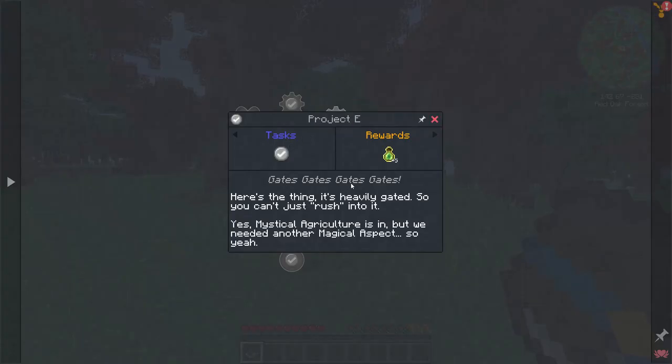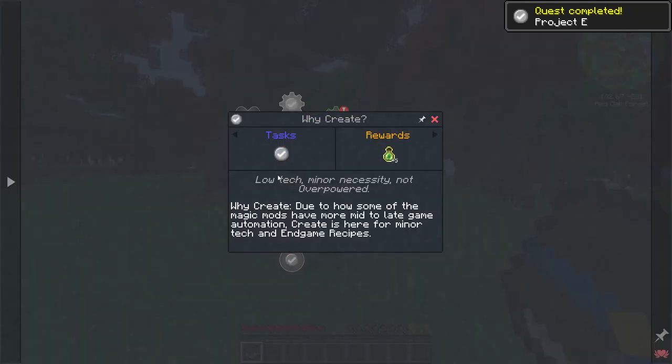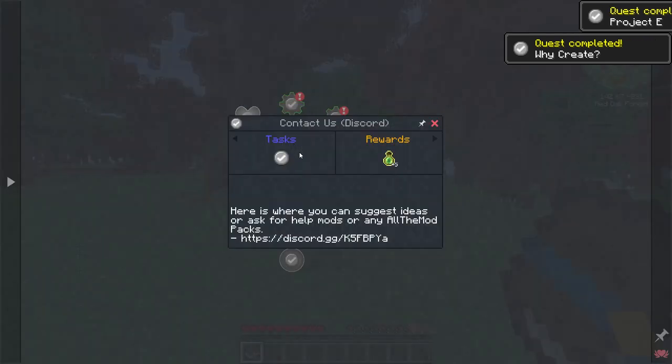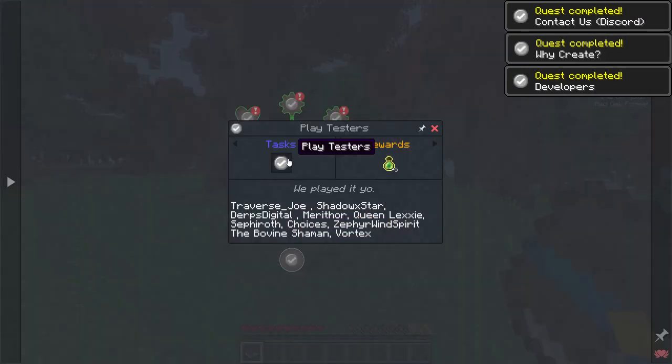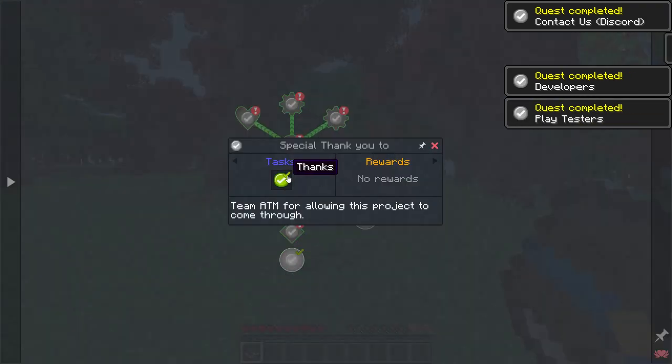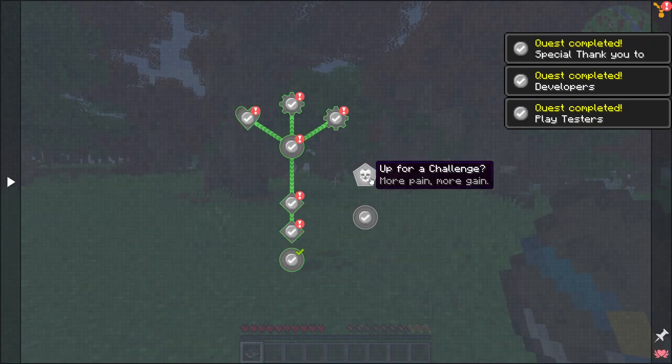It's heavily gated — Project E is gated. Mystical Agriculture is in; we'll have to check if it's gated. We've got Create, a Discord link, developers, play testers, and a special thank you section. There's also what appears to be a work-in-progress collecting tab.